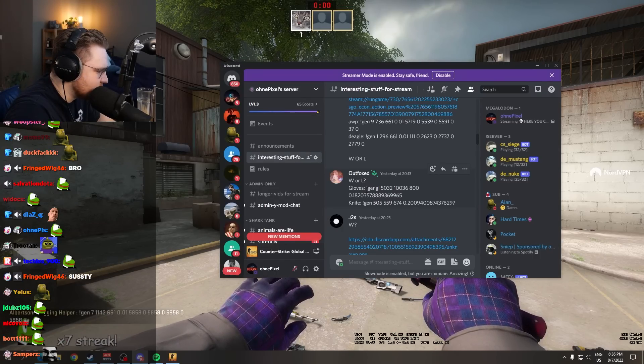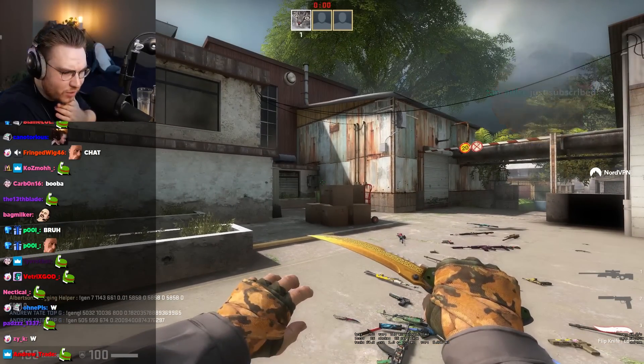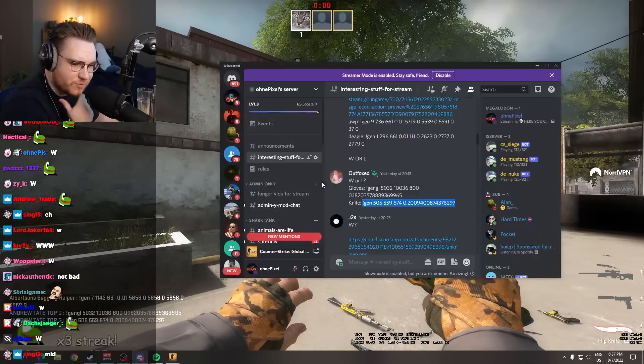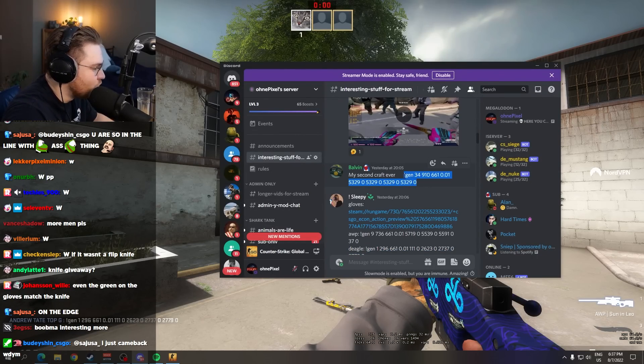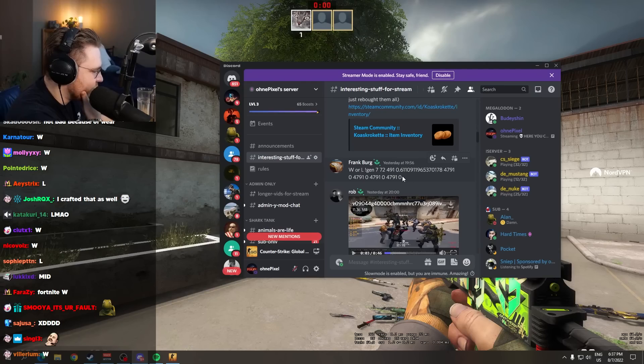What is this? Gloves. Let's see. Knife glove combo, flip knife. Interesting combo. Not too bad. My second craft ever. Oh okay, risky. Let's have a look. That's a W. That is a W.